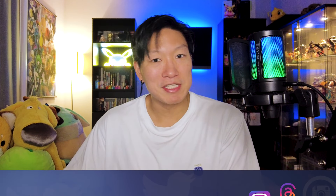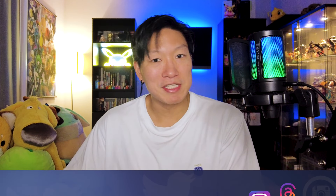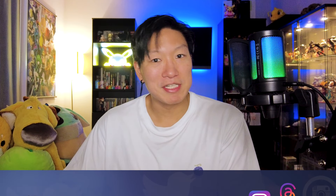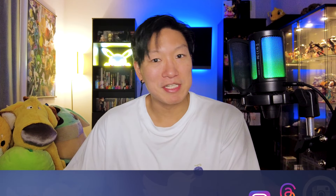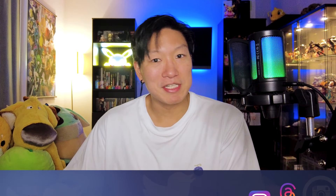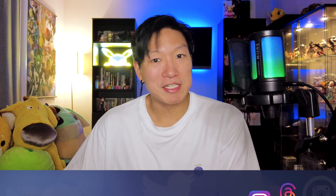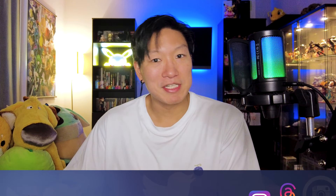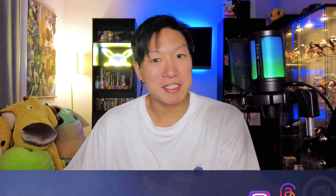We already have that Starmie EX built out — just two energy and it's good to go. Now I'm going to build up my Lapras and try to get four water energies on it so it can deal 90 damage. Starmie EX is so powerful because it can deal 90 damage for just two energy — that's what makes it so strong. Hydro Pump on Lapras is a strong attack but requires so much more energy. I'm going to continue building up energy and wait till this Snorlax gets knocked out, then start dealing as much damage as I can. Articuno is a very powerful card — I think I'm going to be toast sooner rather than later.